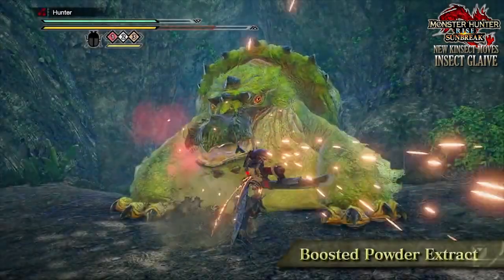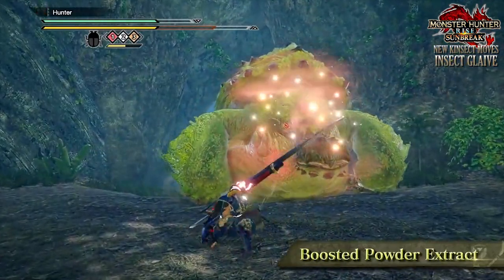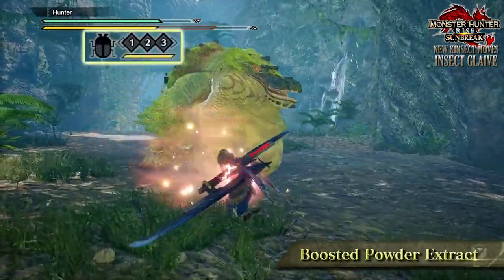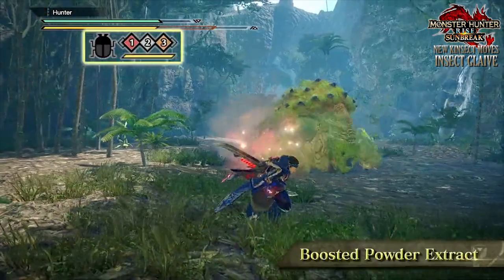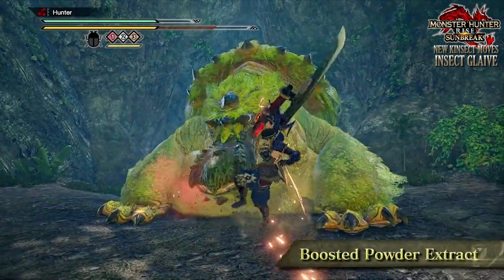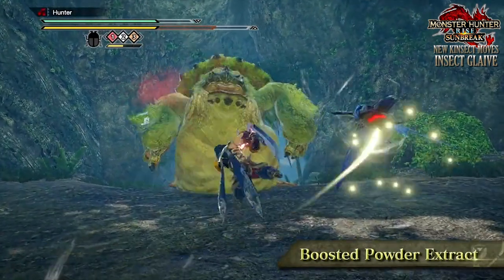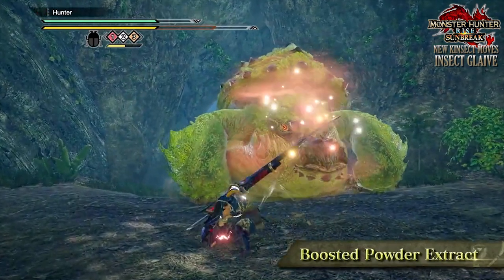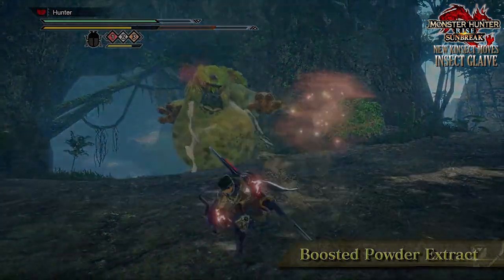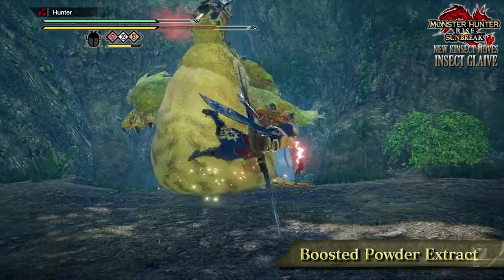The other Kinsect move, which caught my eye the most but isn't that obvious when you first see the trailer, is the Boosted Powder Extract. They describe it as gathering the three types of extract in the air following assisted attacks. If you look in the video, the Insect Glaive is actually getting assisted attacks from the Kinsect itself — the bug is hitting after the hunter hits with the actual glaive portion of the weapon.